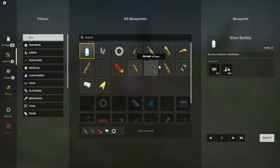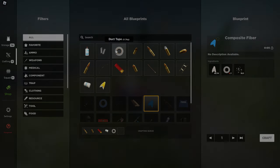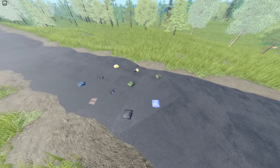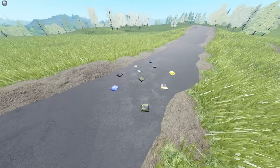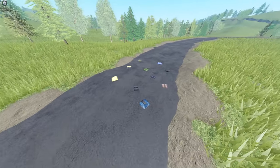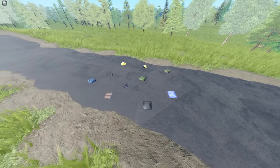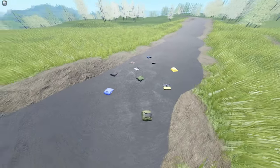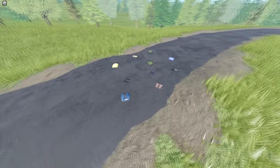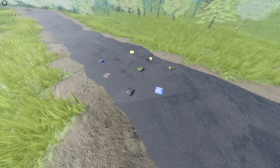Now onto the clothing. There are currently three tiers of clothing in game. Starting off with tier one. Tier one clothing includes t-shirts, flannels, slacks, suits, and other common clothing found in residential areas. Tier one clothing has four inventory slots and a carrying capacity of two and a half kilograms. You can scrap these for some cloth.